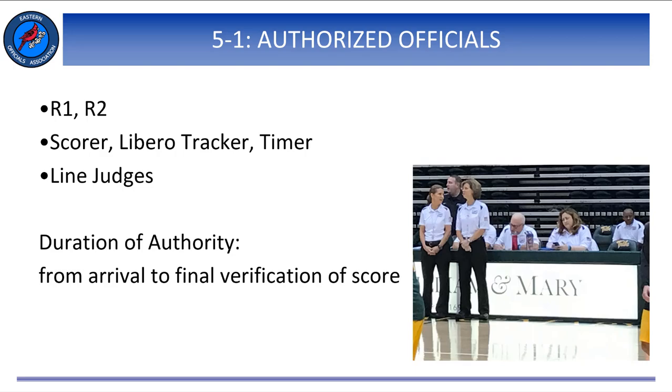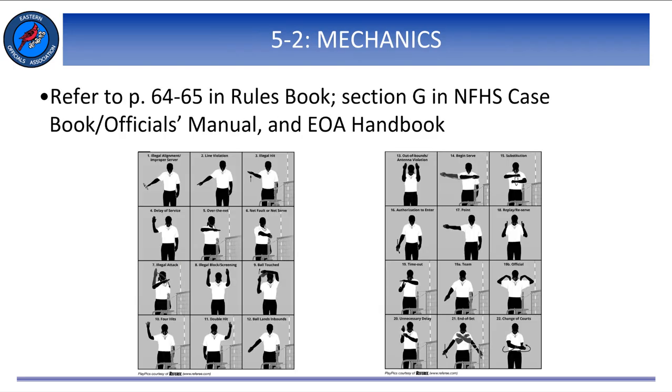They do have some clerical authority over the contest through the completion of any reports. Official volleyball signals as shown on pages 64 and 65 and described on pages 66 and 67 of the rules book shall be used. Should there be a discrepancy between the hand signals and mechanics in the rules book and the EOA mechanics manual, the EOA mechanics manual will be the governing document.